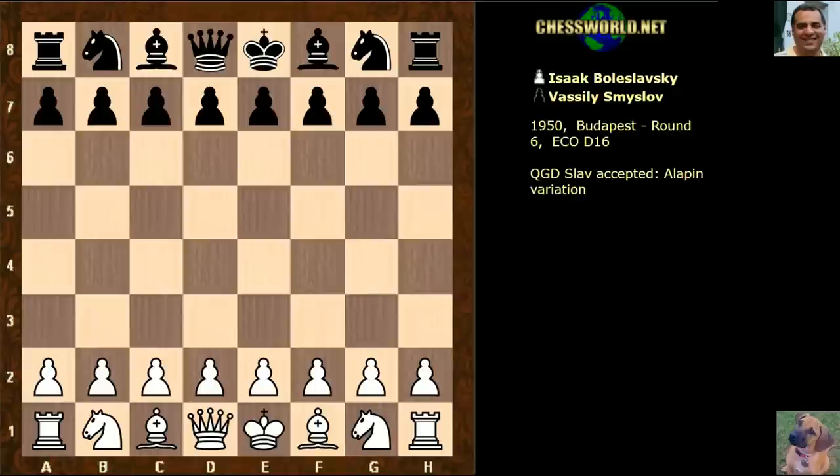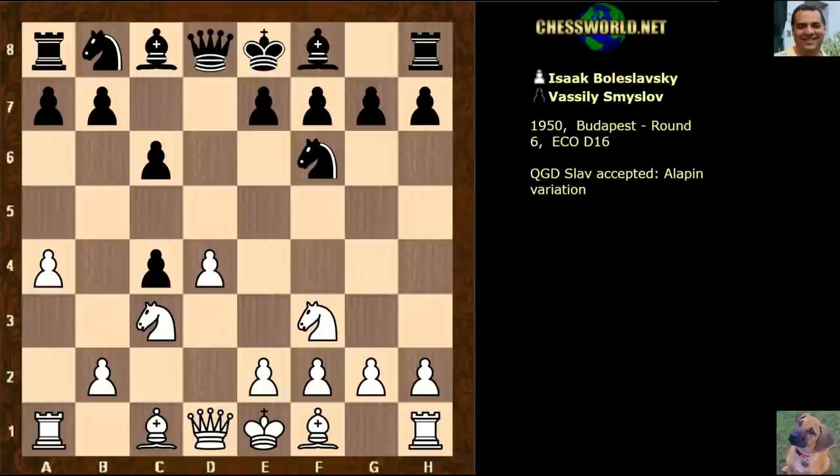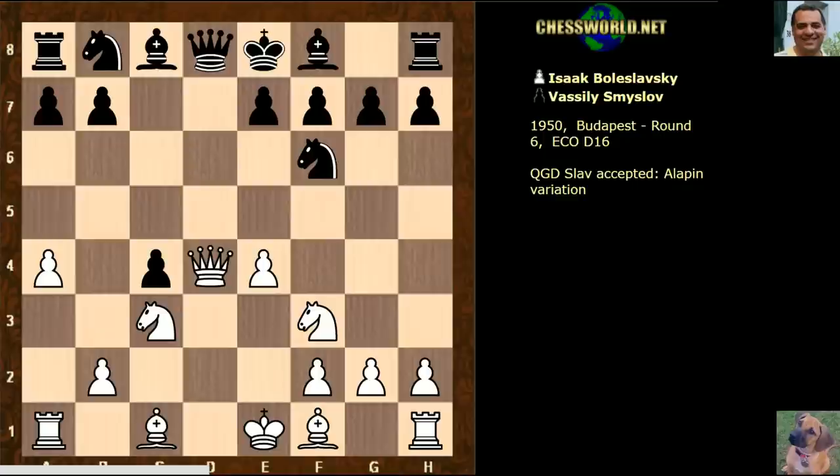He played Smyslov, who was going to be of course a future world chess champion. Let's see what happened in this game. Boleslavsky playing White played d4, Smyslov played d5, we have c4, c6 — the Slav Defense, very solid. Knight c3, Knight f6, Knight f3 — not minding the pawn being taken here, but making provisions with a4 to stop Black holding onto that pawn. Black takes the opportunity to strike at the center with c5. We have e4, c takes d, and now Queen takes d4 — not frightened of a queen exchange. Black did take.